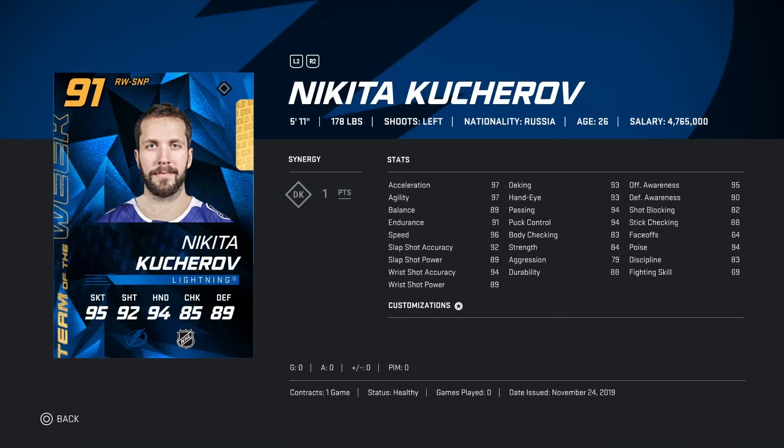Moving on to Nikita Kucherov — I actually have him on my artemy team, the prime time edition. 5'11 172 pounds. Synergies: DK one point, so not amazing, but he is still a beast. Acceleration 97, agility 97, balance 89, endurance 91, speed 96, slapshot accuracy 92, slapshot power 89.